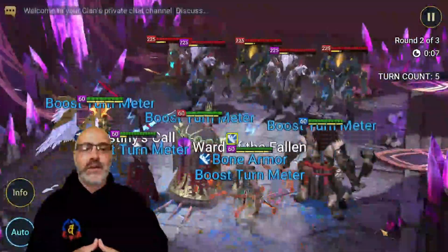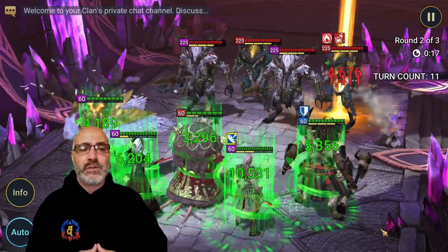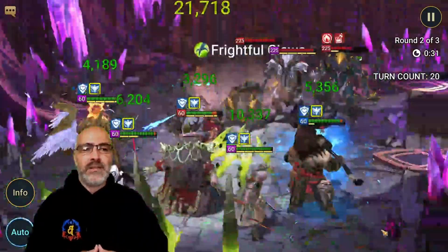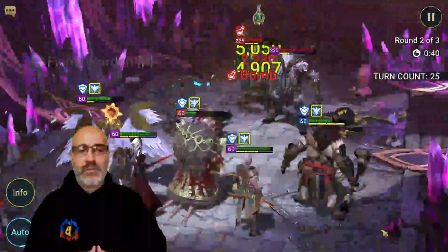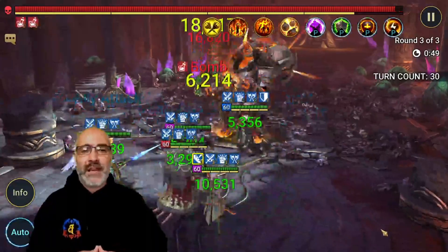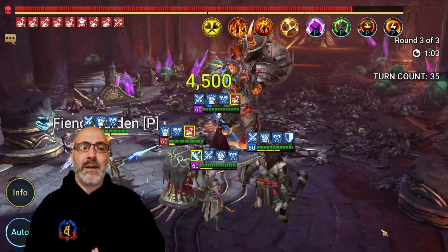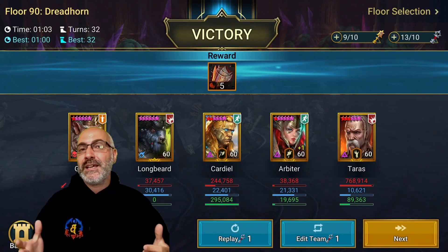Pretty simple run — we did turn off a couple of things. We'll clear the waves; they take about 35 to 40 seconds at most. Bommal may take one turn worst case, but it's going to be a pretty quick fight. We nuke the waves, get the A3 from Taras — waves cleared at 45 seconds. Cardiel opens with the A3, two bombs. Nishak, three bombs. Arbiter's Weaken lands, two more bombs from his A3, decreased attack, decreased timer on Bommal — boom, boom, boom. One minute three seconds, my fastest run was one minute. Pretty solid.